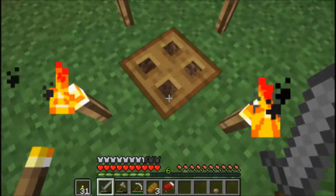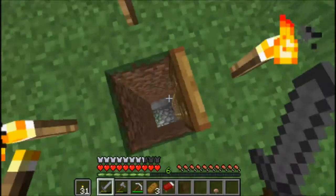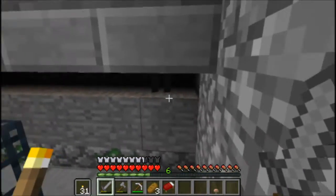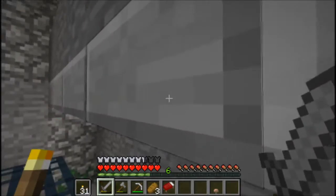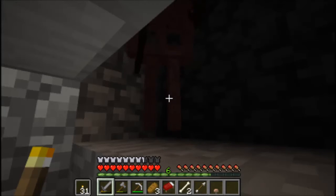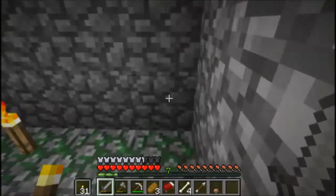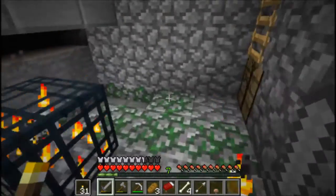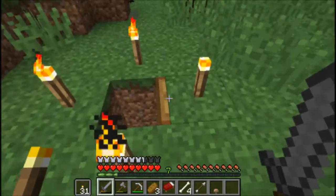Should we investigate? Let's take a look down here. A dungeon! It's a skelly — it's a skelly farm. Awesome, we need a bow. We got some bones and arrows. This is cool — good thing we found this. We didn't get a bow, though. Maybe we'll find some string later. Up we go and out. Go ahead and close that up. So that's a good thing to know that's there.